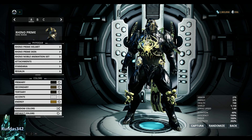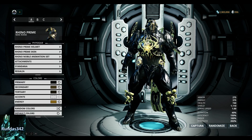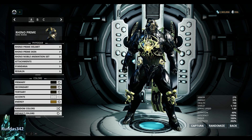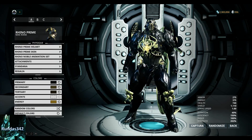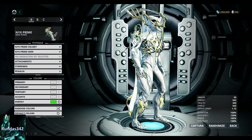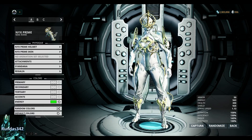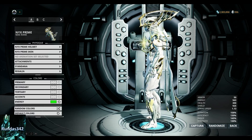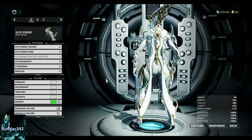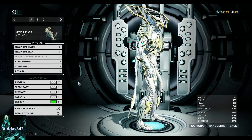Melee 3.0 feels like they simplified it, which I really appreciate — now instead of pushing all these random buttons to do your combos, there are basically three ways. You block and then you can do your attack. You could go in the air and do a targeted slam — when you jump up and slam down with your weapon, you can target where you want to slam, which is really cool. That's what got me interested in Melee 3.0.